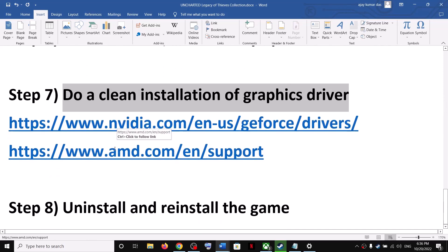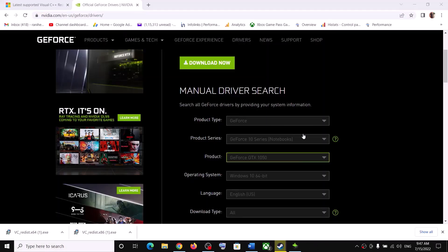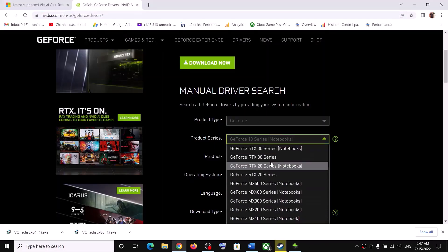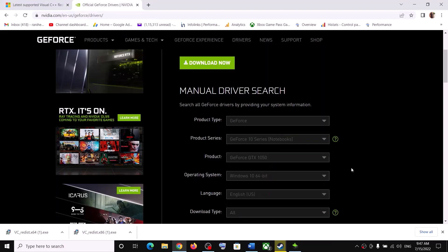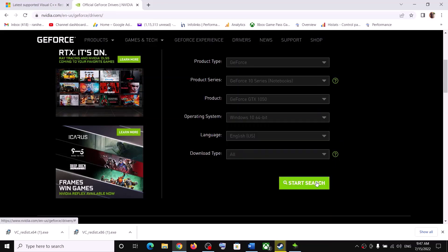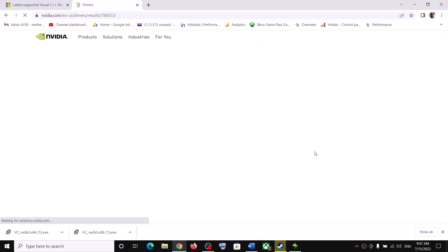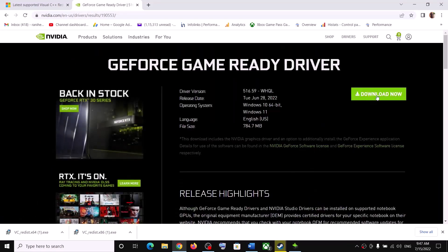The next step is to do a clean installation of your graphics driver. For Nvidia card users, go to the Nvidia website; for AMD, go to the AMD website. On the Nvidia website, select your graphics card and the correct operating system — Windows 10 or Windows 11. Click 'Start Search', scroll down, and you will see the GeForce Game Ready Driver, which is the latest one. Click 'Get Download', then 'Download Now'.